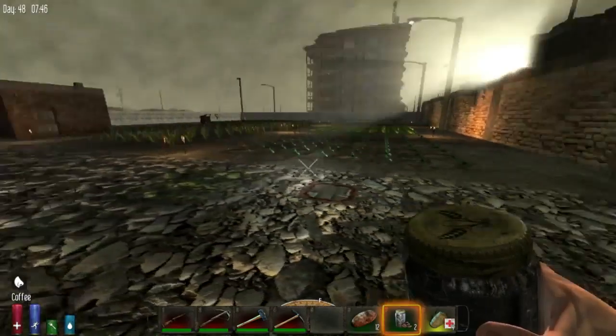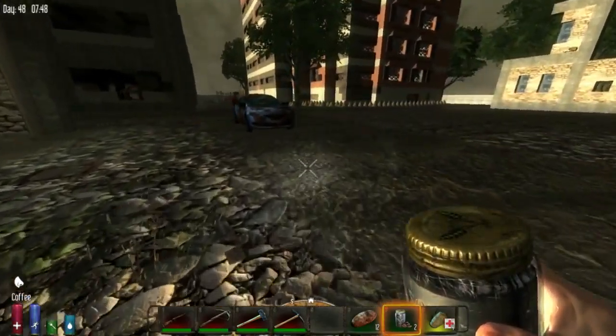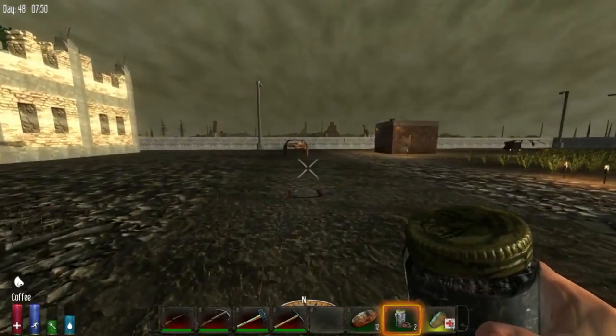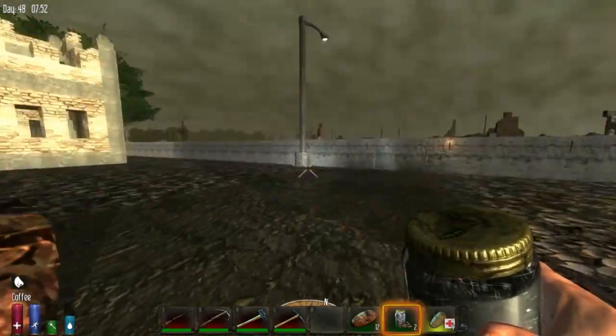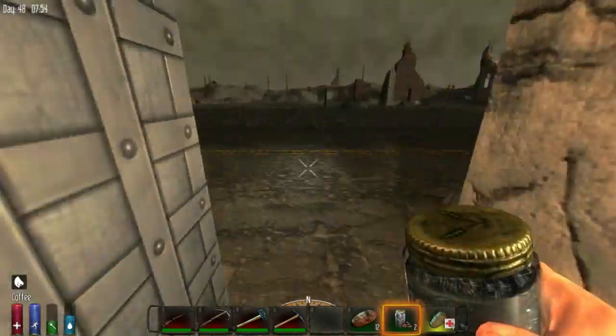These are our rides right here — two cars, so if they ever add driveable vehicles we'll already have some ready to go. Now I'll show the outside of the wall and the defense mechanism.